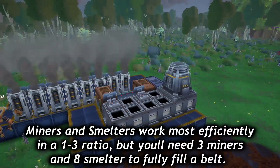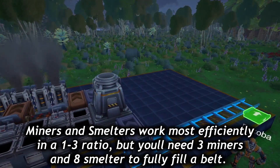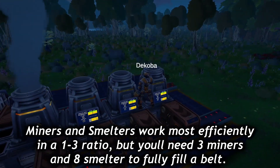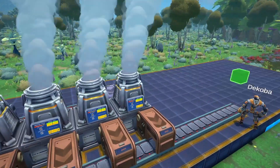One miner provides about 60 ore per minute, and one smelter can smelt 20 ores per minute. The starting conveyors can handle 160 items per minute, so you'll need three miners and eight smelters to max out a beltline. It might be more efficient, however, to run multiple beltlines with miners and smelters in a perfect 1-to-3 ratio, either at 1 to 3 or 2 to 6.